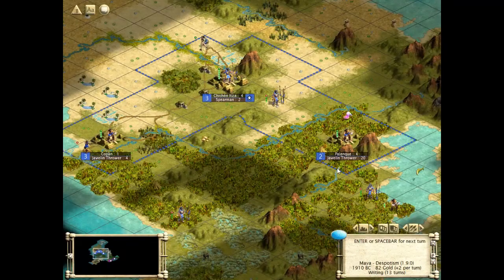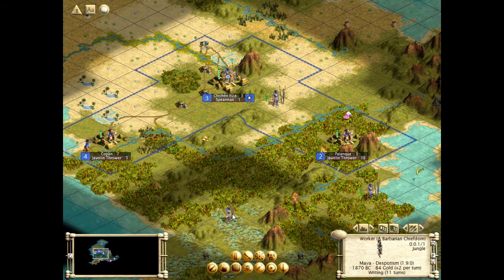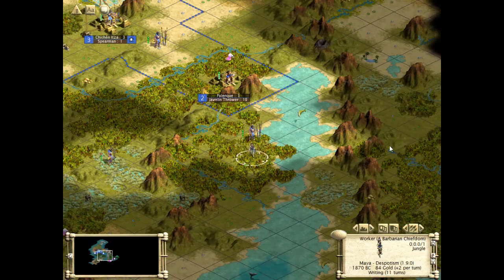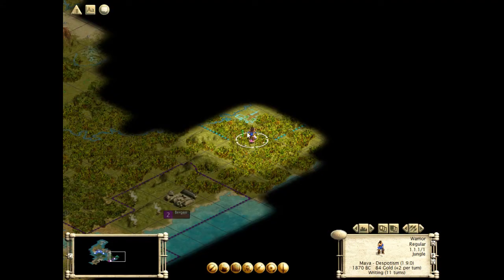In two turns we'll have a spearman, and we're going to get our javelin thrower. They'll probably build a settler after this — we need to spread out. Please give us workers! Yay! Another worker — lovely. But that's not where I want you. Your only move — that's fine. I moved the worker forward. Whoops.